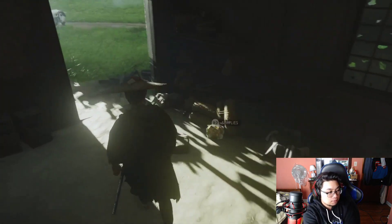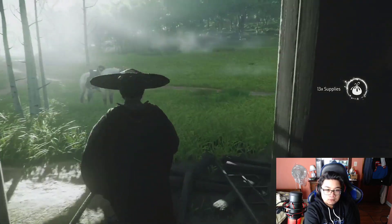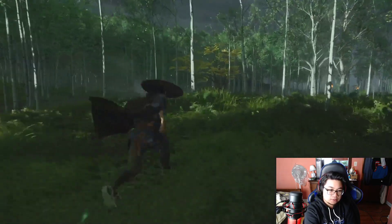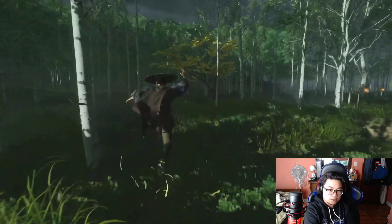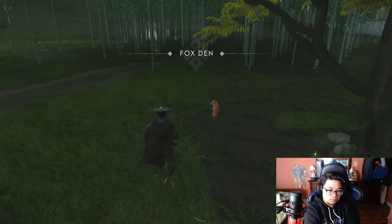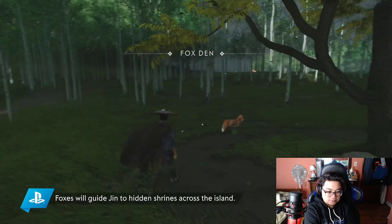Explore abandoned buildings to collect rare resources. It's literally just a touch of the R2 button to get the items. Fox Den! Yo, guys, it's Fox McCloud — JK.